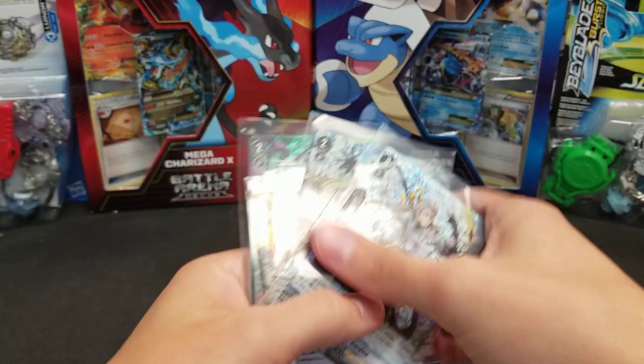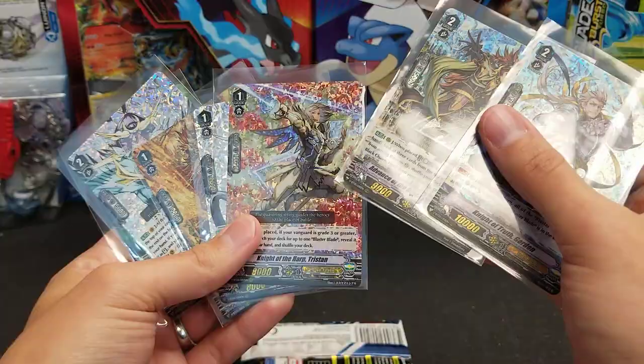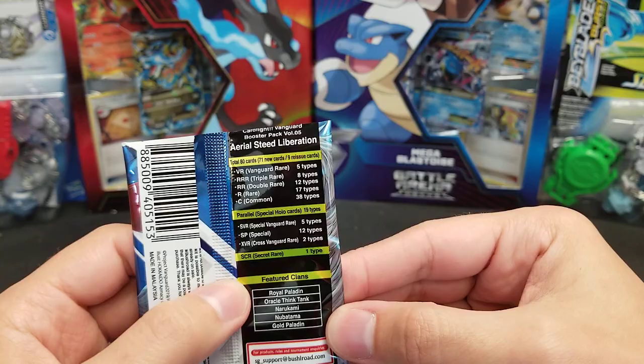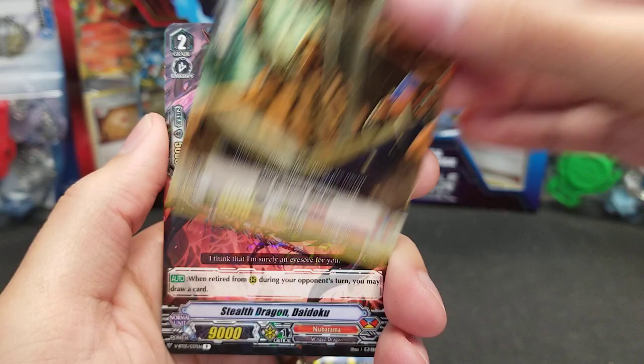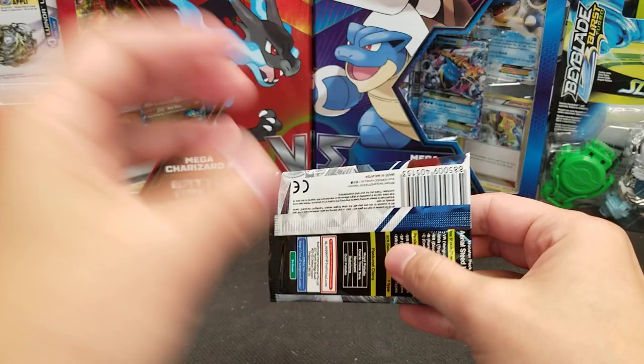How many Triple Rares are we at? 1, 2, 3, 4, 5, 6, 7 — so we're short one Triple Rare of Nubatama it looks like. We've got two Royals, two OTTs, two Golds, one Nubatama — and Narukami. I'm confused myself. Lime Witch Ray Ray, Bolt Capture Dragon, Engage Griffin, Spark Edge Draco Kid, Old Dragon Mage, Stealth Dragon Didoco, and a regular Rare.